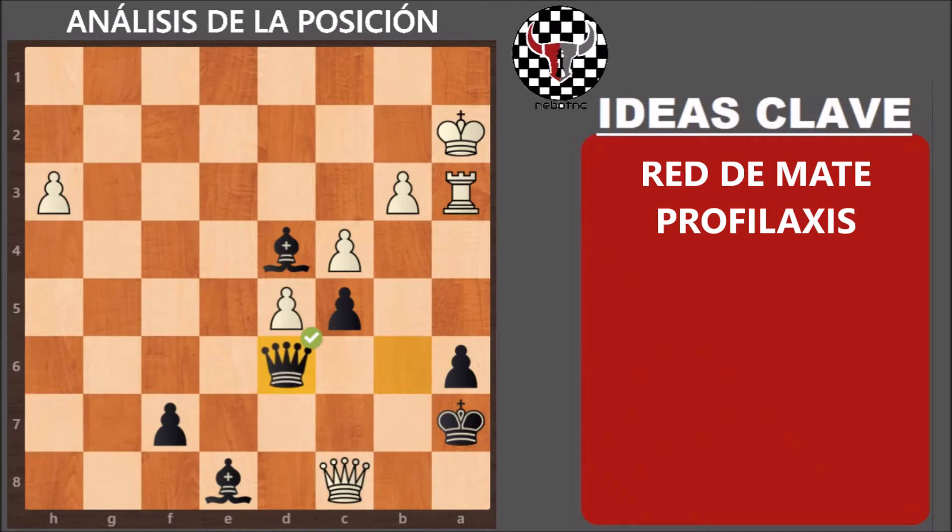Y aquí el blanco está perdido. La siguiente jugada, dama A por A6, jaque de las blancas, es simplemente desesperada. Y se responde cambiando damas y ganando la torre.